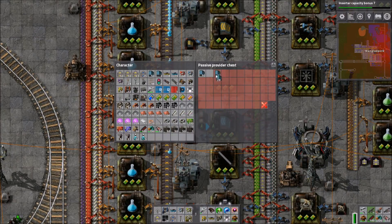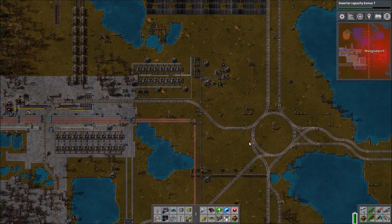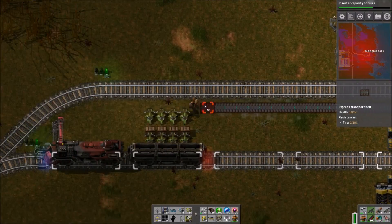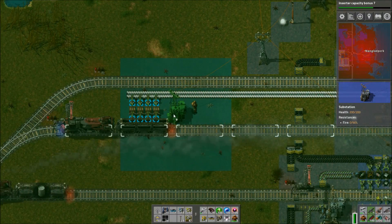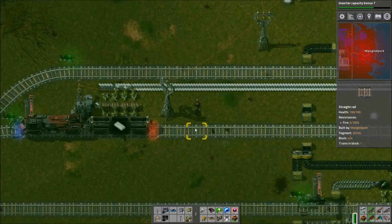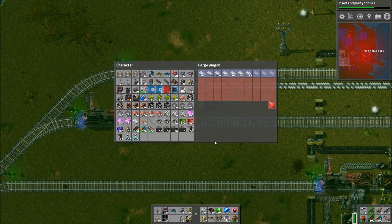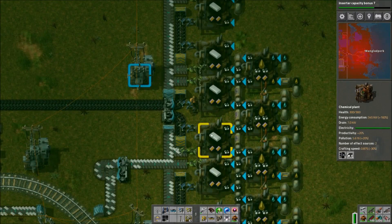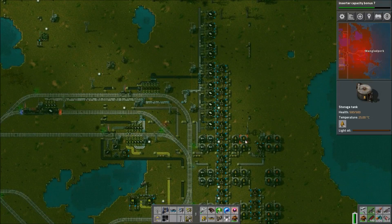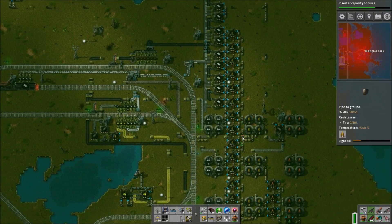I don't really need the help train anymore or the mini train. Some people might not even know what they are — it was a very long time ago I made them. The help train is supposed to deliver various emergency materials to points around the lake if I set up an outpost and call it 'help' or something like that. The mini train could be called to the midpoint to deliver bits and bobs that didn't need the mega train. They're sort of pointless now — I can just call them in normally and do it manually.